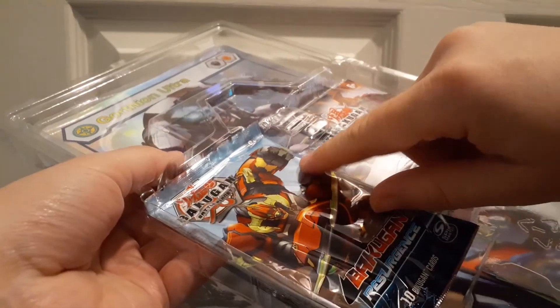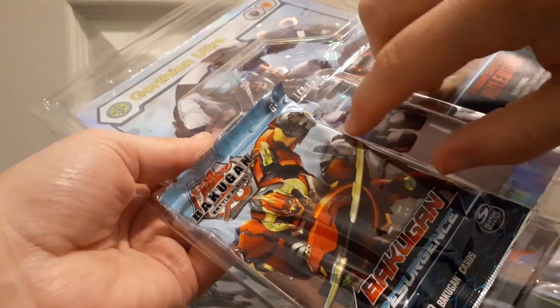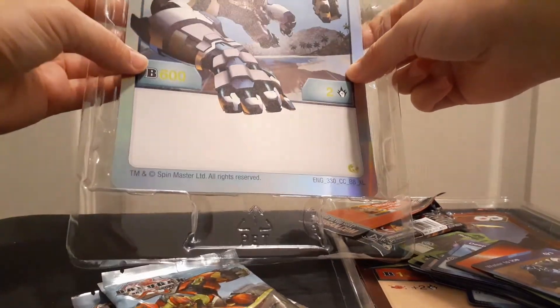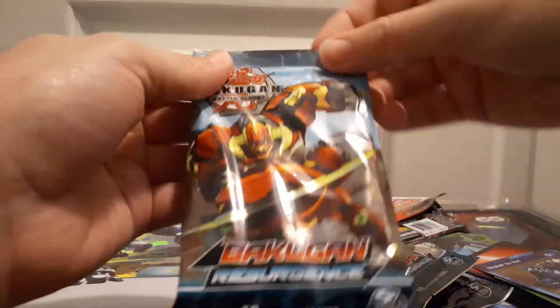Some of these packs are really wedged in here, and I think maybe that's what caused the damage. I'll even show you guys — see how this is stuck in there? You have to really carefully lift them out, because these little corners here, if you pull them out straight, you risk damaging the cards. And maybe that's my fault when I pulled the other packs out. Take note, Spin Master, and fix it because I said so. We got Gortheon Ultra, 602. Nothing to write home about, but the reverse holo looks pretty cool. We're gonna cross our fingers that we get a Dan Kuzo, and that it's not damaged.